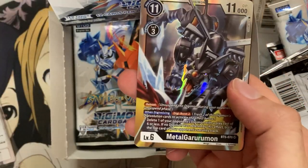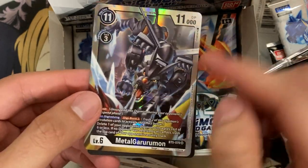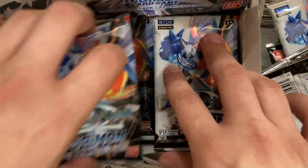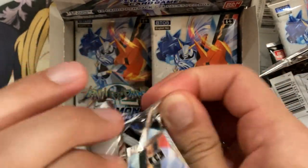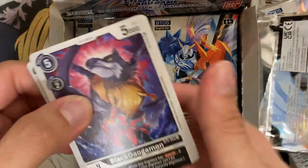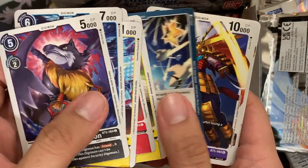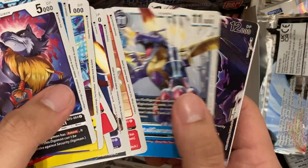Our second SR is Metal Gururumon — this is for the black deck. I believe it's Digi-Burst with Reboot, so not bad at all. I think I've pulled both of those cards from my first original box, but this is a pretty small set so expect to pull doubles for a good majority of the SRs. It's the secrets and the alternate arts that I'm curious about — I pulled alternate art Gallantmon from my first box and alternate art Omnimon.